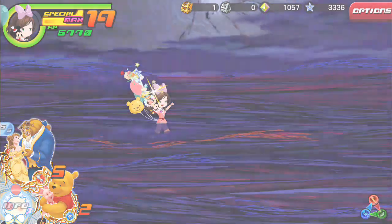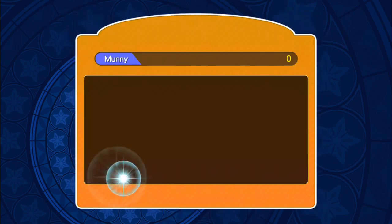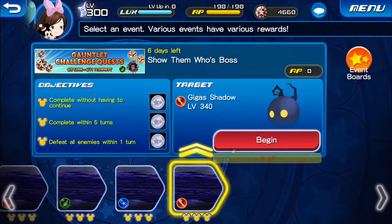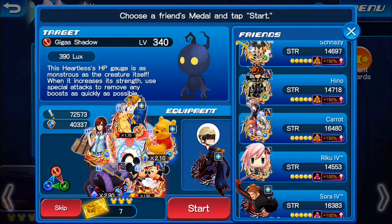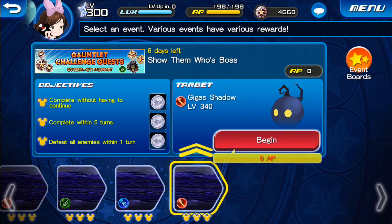Actually, Maleficent B — she's a strong AoE medal, isn't she? You might be able to use her here as long as you have the proper buffs. Let me check because I don't remember if she was AoE or not. Okay, yes — Maleficent B is an AoE medal. So as long as you use her with the proper buffs and debuffs, I think you would be fine in that scenario.